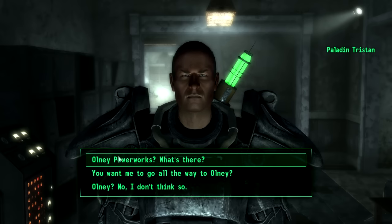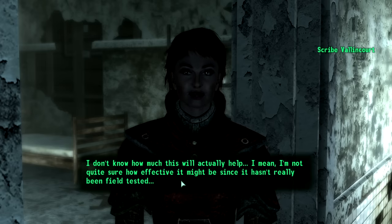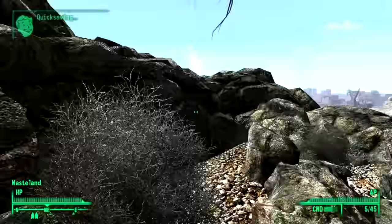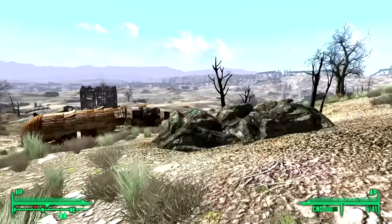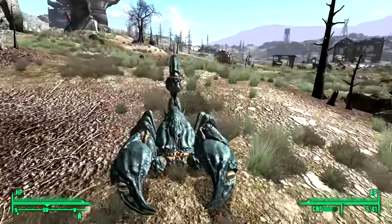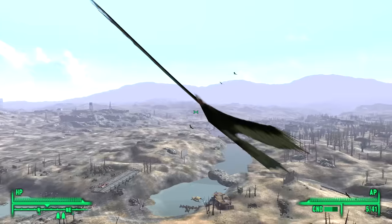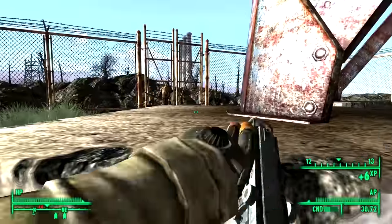I'm going to Only Power Works to secure some technological nonsense for the Brotherhood. Scribe Valancourt mentioned that the Enclave had smart Death Claws — I bought the nicest bleach Walmart had to prepare myself and set off. Just like the Rockland Car Tunnel, Only Power Works was terribly far away, only it's on the opposite side of the map. I wasted some ammo on Enclave soldiers in Springvale and pressed north, rather shocked at all the Enclave forces out and about — every 100 feet I was running into soldiers, sentry bots, or giant rat scorpions.